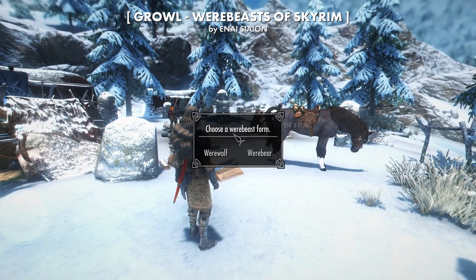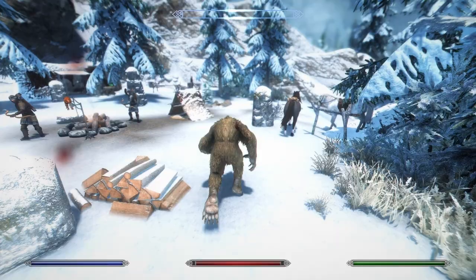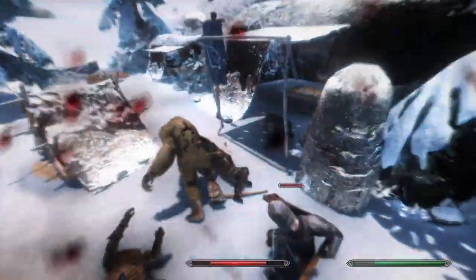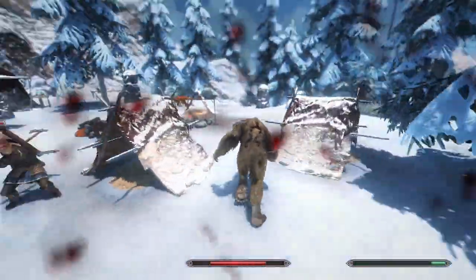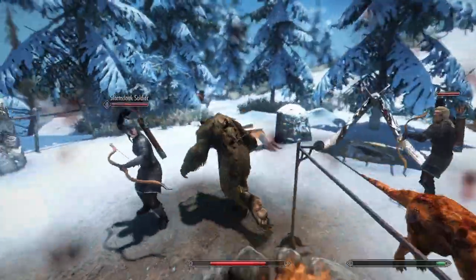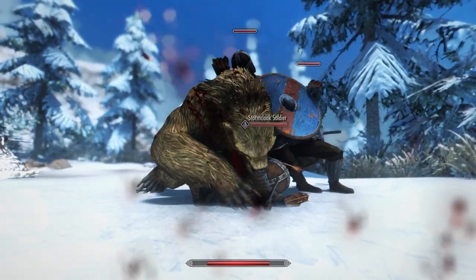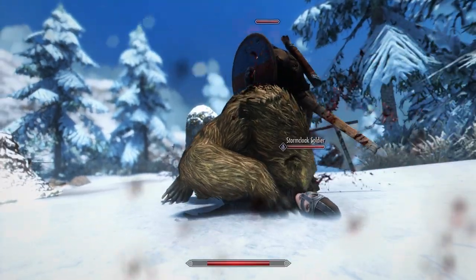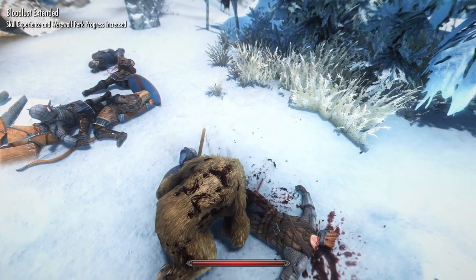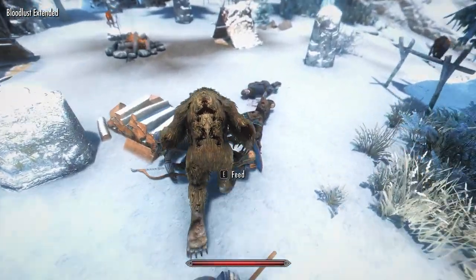Growl, Werebeasts of Skyrim, is fun because it enhances werewolf gameplay and also lets you become a werebear. There's new perks, passives, and howling. Plus you get new bonuses depending on your character race. For example, wood elves get 10% extra movement speed while in beast form. You'll also now regenerate health and be able to eat dead things - like a normal werebeast. Honestly, there's a lot of quality of life changes in this mod too, so it's definitely worth installing for any playthrough.